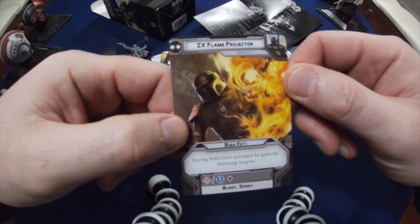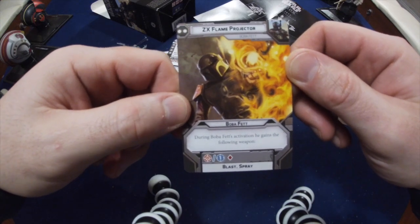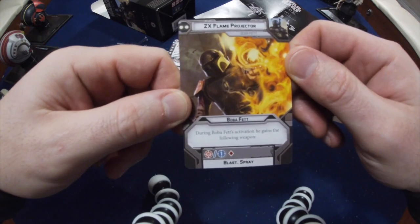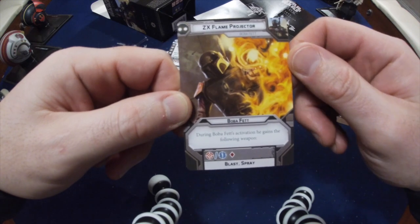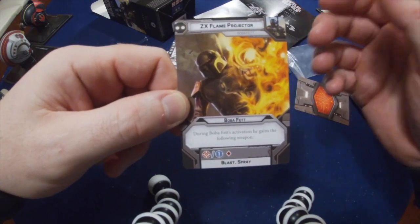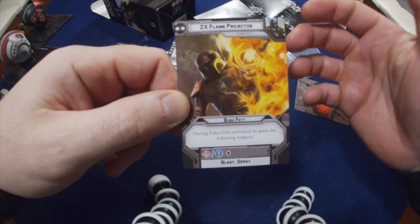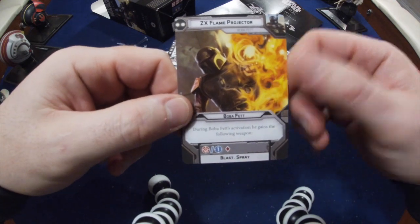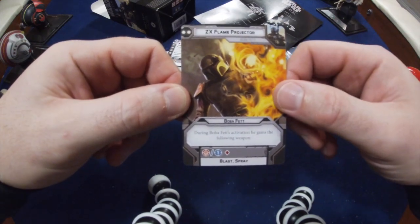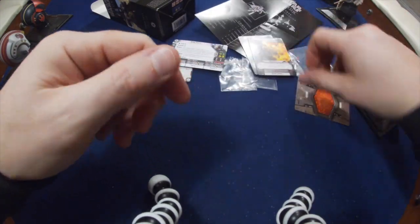The 2 pip is the ZX Flame Projector. Again it's just Boba Fett, and during his activation he gains the following weapon: 1 red dice at range 1 with Blast and Spray. Spray can be so good against Trooper units — great against Droids. You get to roll 1 red dice for every mini in that unit, so if you're attacking 5 rebels you're rolling 5 red dice and they'll have no cover. Combine that with your carbine when in close and you're going to have a really strong dice pool. Boba Fett is very offensive with all these weapons.